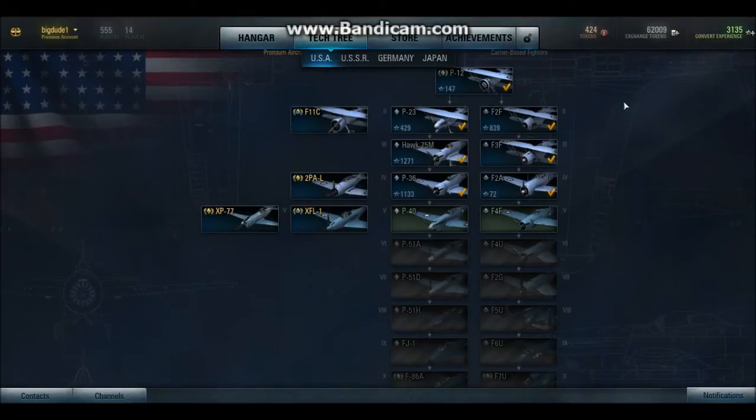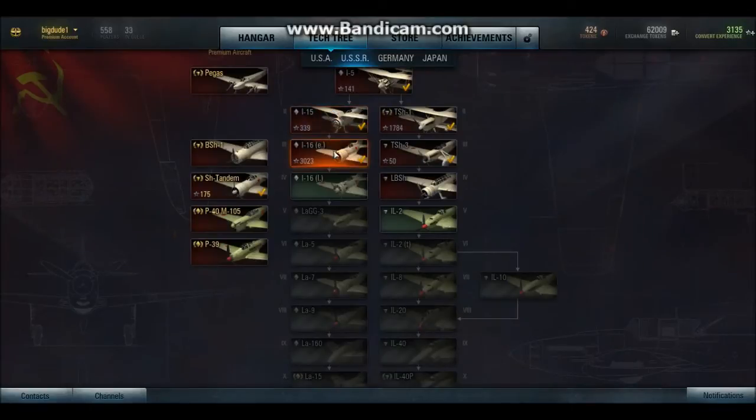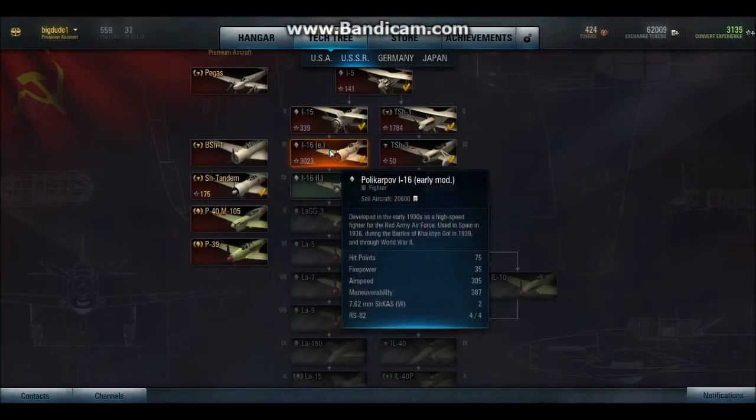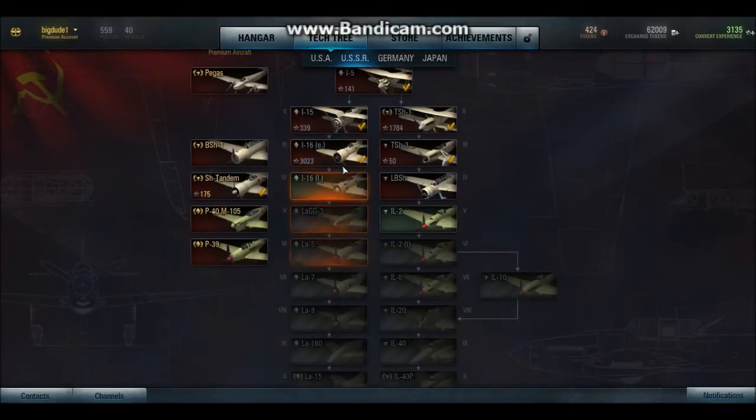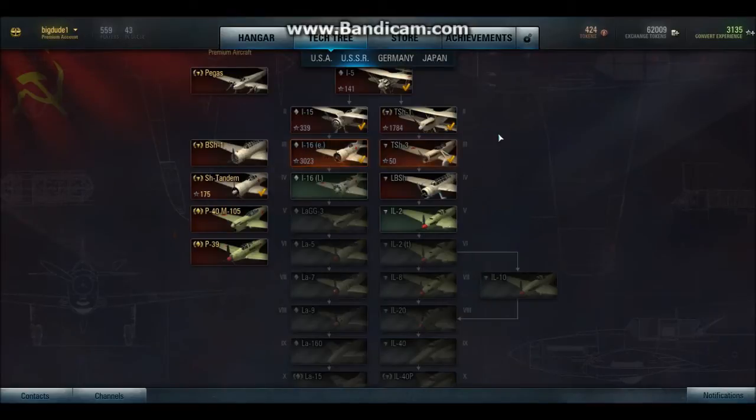Now, some general types of aircraft. We've got fighters — Americans have pretty good fighters, nice and maneuverable with reasonable amounts of guns. Russians — this right here is a very maneuverable aircraft; I really like these. I'm not very far in them mainly because I keep getting pretty bad teams in this aircraft.